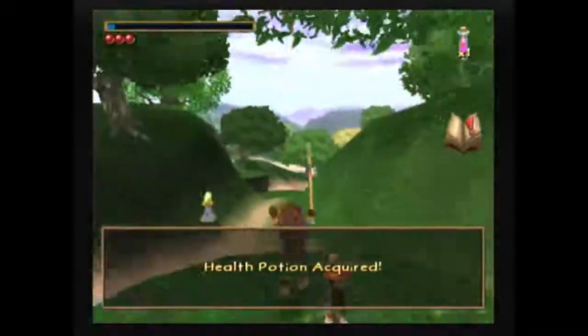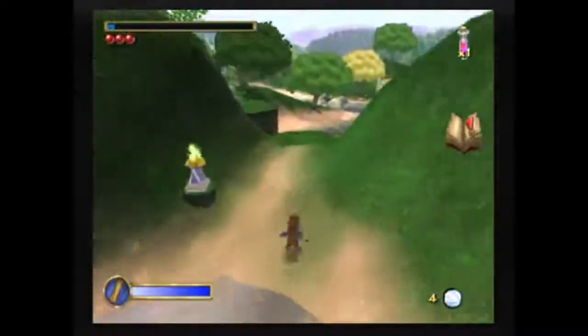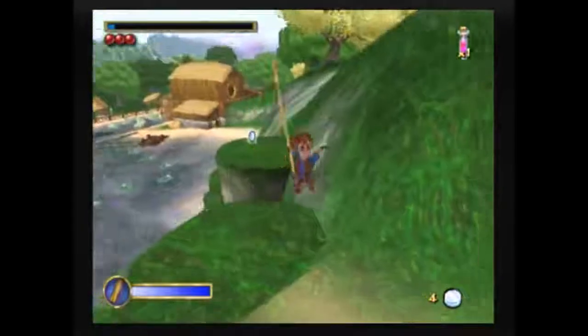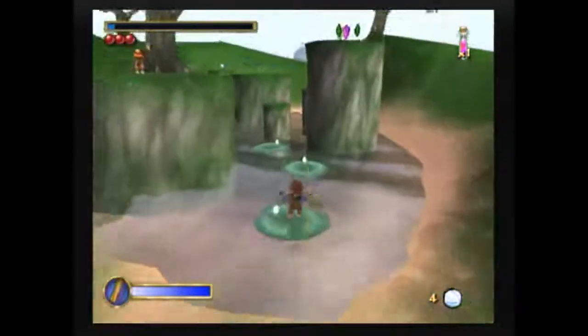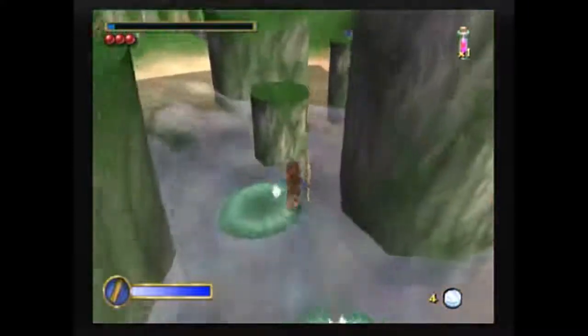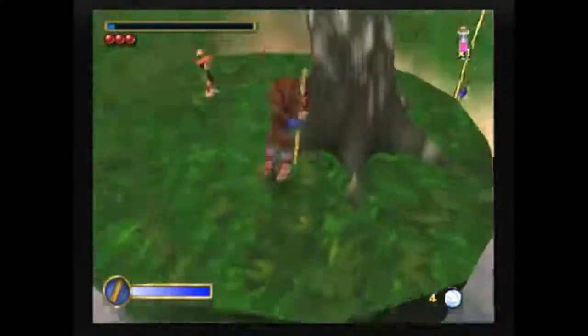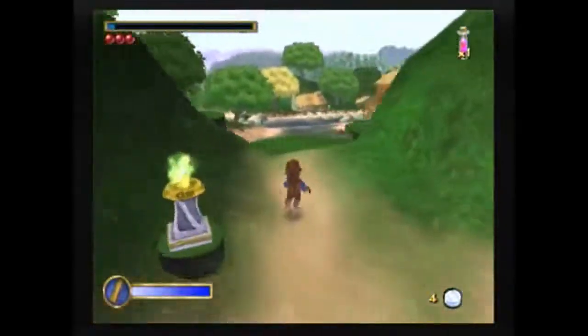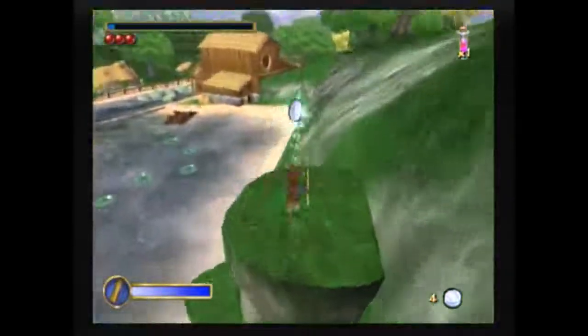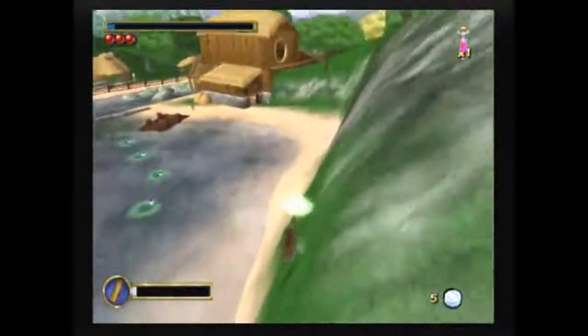It doesn't really matter if you miss like one coin in this level, because you pick up around seven extra coins in Flies and Spiders anyway. Once you get up here, you just want to head up here, go up here and talk to the kid, get the hammer from him, and then head back down this way and along here — we're going to be heading back into the mill now to grab the nails.